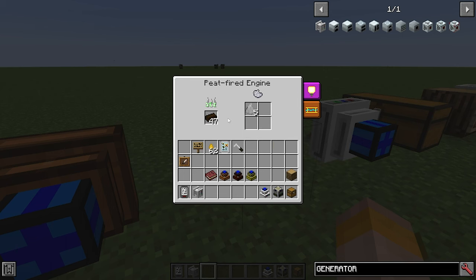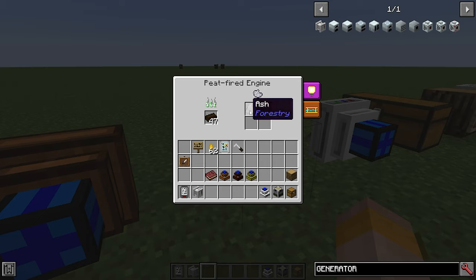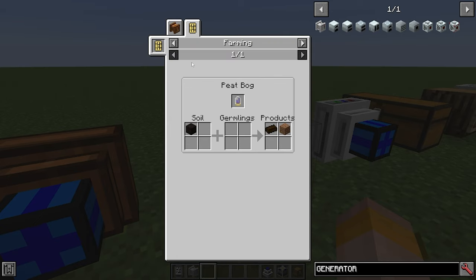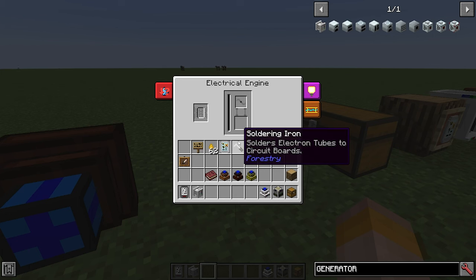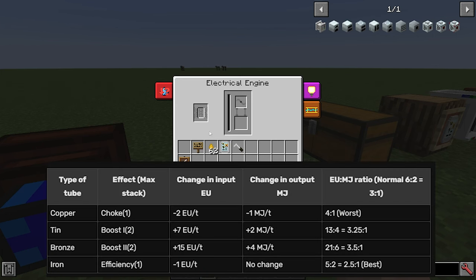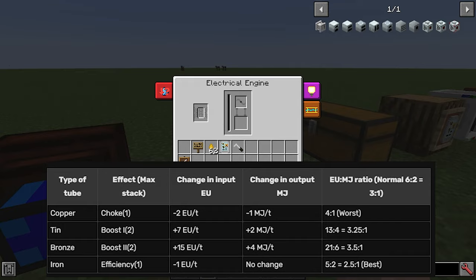Next up is the peat fired engine. You simply fill this with peat on the left and you get ash as output. To make peat you're going to want to use a peat bog, which we'll cover in the next video. Then you have the electrical engine, which is actually used to convert different types of energy from different mods into Redstone Flux.